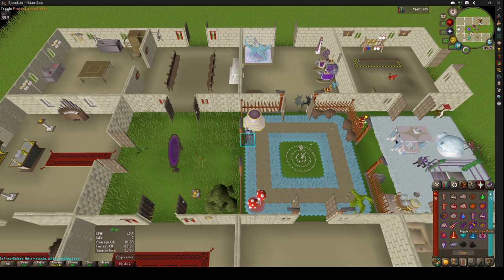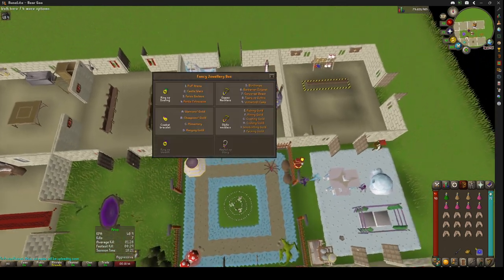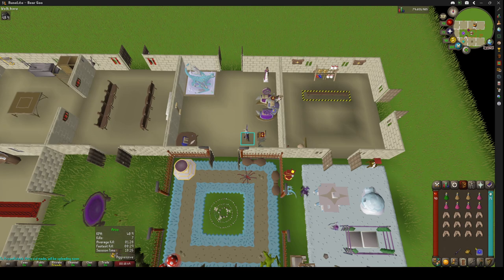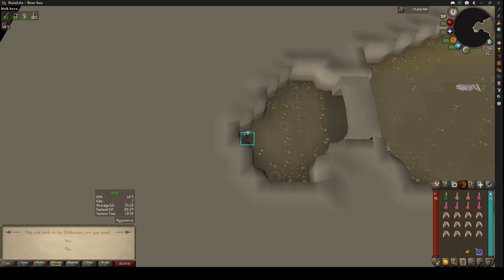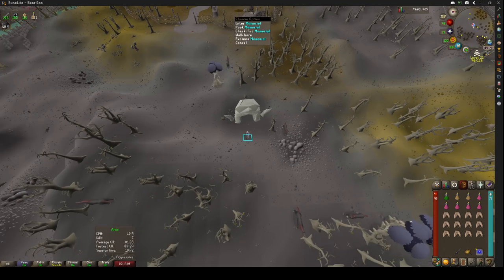The prayers are a little bit different — still Protect from Melee. I use Piety and Preserve because I have a super combat potion with me. For this one, I'm teleporting to a slightly different spot — the Corporeal Beast area. From here, I hit the Stamina Potion, flick the super combat, exit the cave, and the boss is right over here.